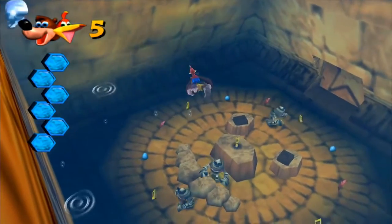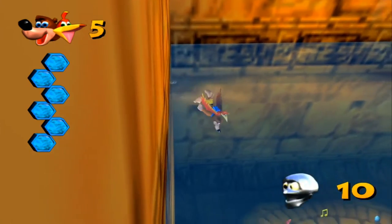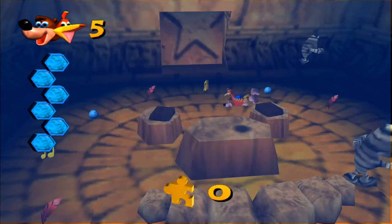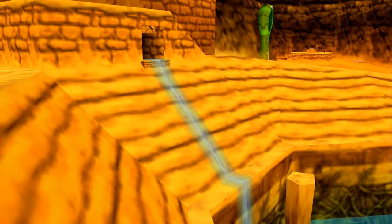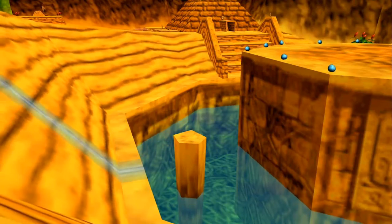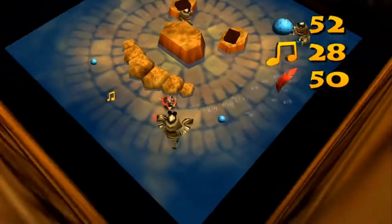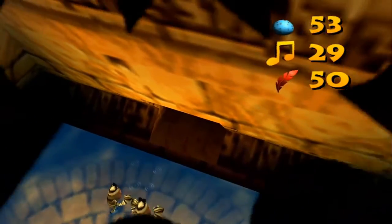Wait, go back up - I want this Mumbo token, because once you grab the jiggy out of here you cannot come back in and grab the Mumbo token. Might as well just go ahead and grab it. And boom - that actually releases all of the water out of here, flooding that area, which now we're able to swim in instead of not being able to do anything. I'm going to go ahead and grab everything out of here.